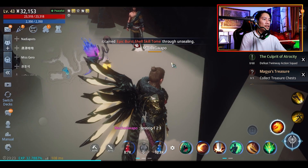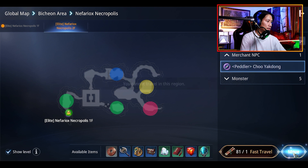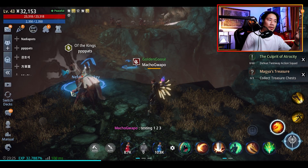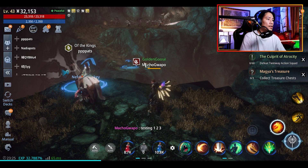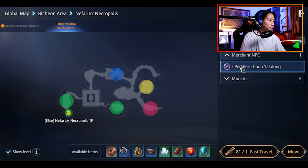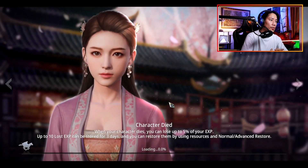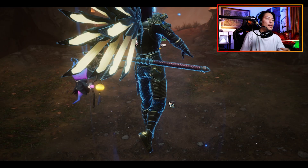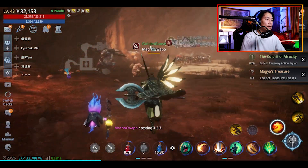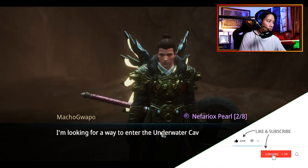Let's go to the second floor — Nefariok second floor. Click on your map here, second floor, and Merchant NPC. It's not going to allow us directly, so we need to get to that portal going to the Elite Nefariok Necrophilis second floor. Just find your way up — jump and get on top. When you're on top, click on Elite Nefariok Necrophilis second floor and click to auto-move. I used my scroll so it should take me directly to that portal. We're now in the Elite second floor — just let it run. Talk — that's your second clue.